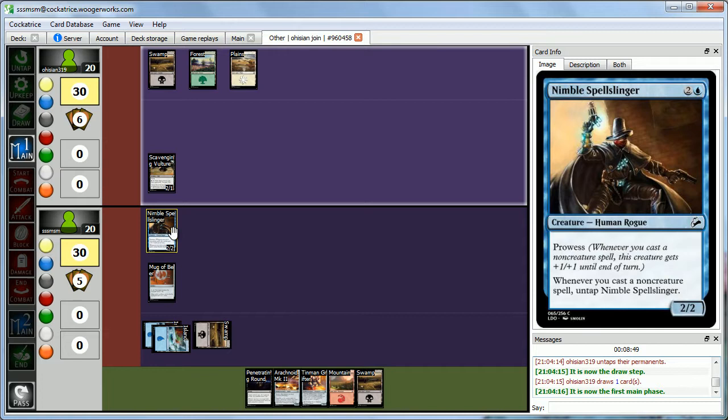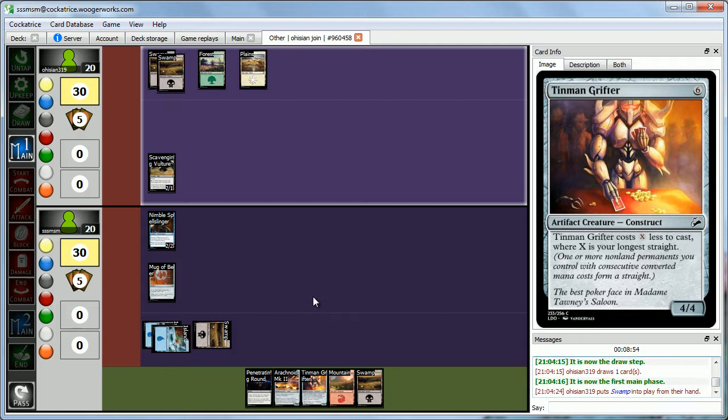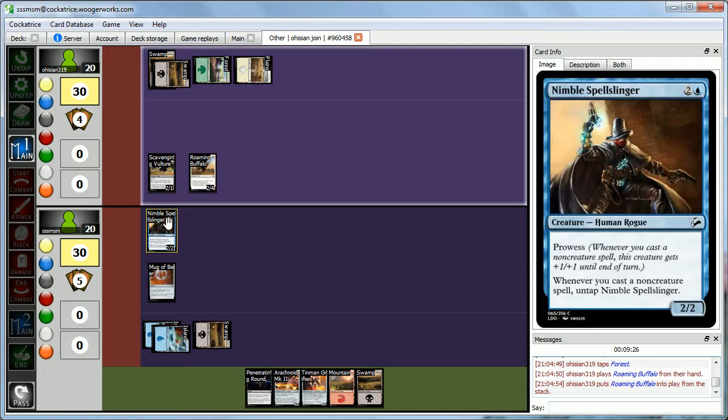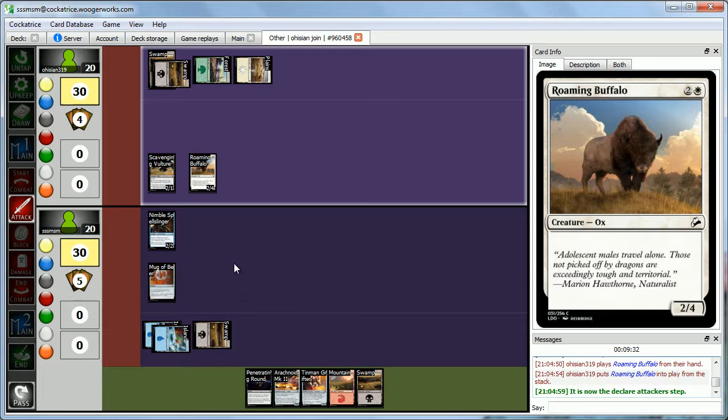Abby has something for three mana — it's a Roaming Buffalo, a vanilla 2-4 for three. That's not bad. It holds back our Spellslinger pretty well — we'd have to prowess him up twice before we can get through. She's coming in with the Vulture in the air — we take 2 down to 18.